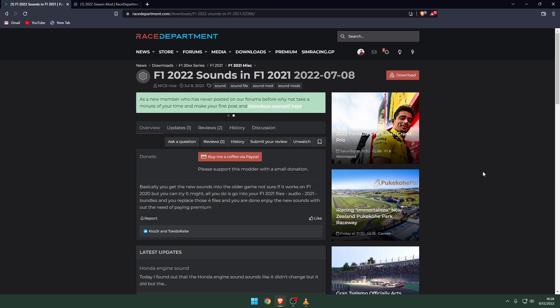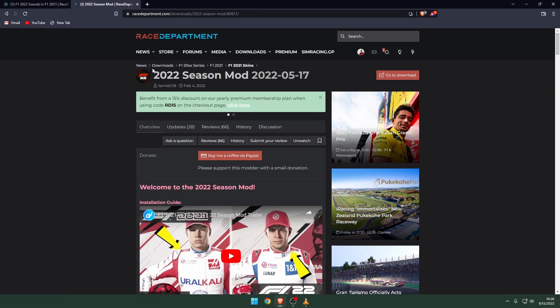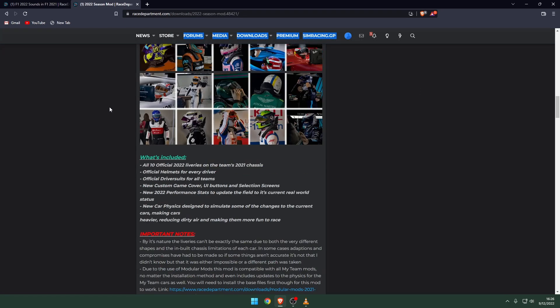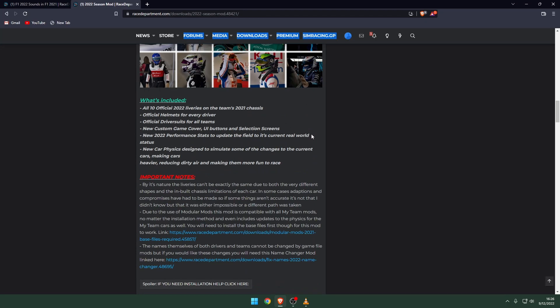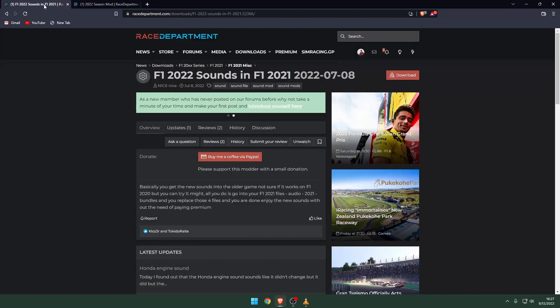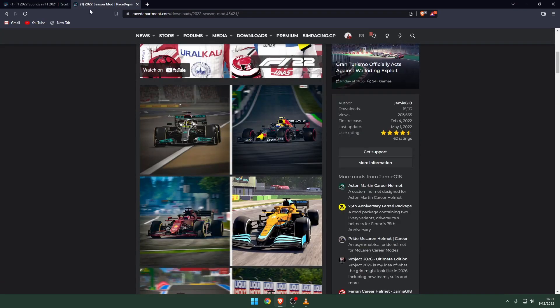Before we get into the race, I've used two mods for this video. One is F1 2022 sounds — a really good mod where you can get the 2022 car sounds in the F1 2021 game — and the 2022 season mod. This changes a little bit of physics and also adjusts the car performance based on the 2022 teams. If you guys want to download these two mods, they're both free. You can just download and copy-paste them in your game directory. I'll leave the links in the description below.